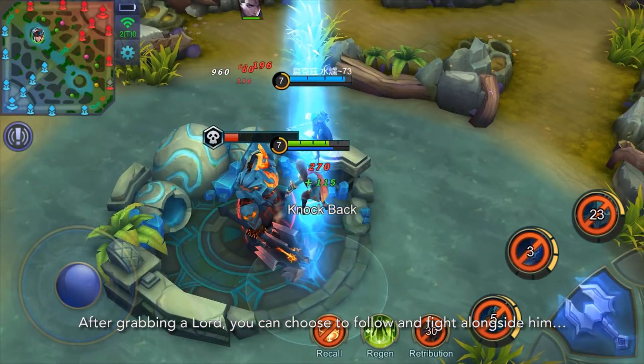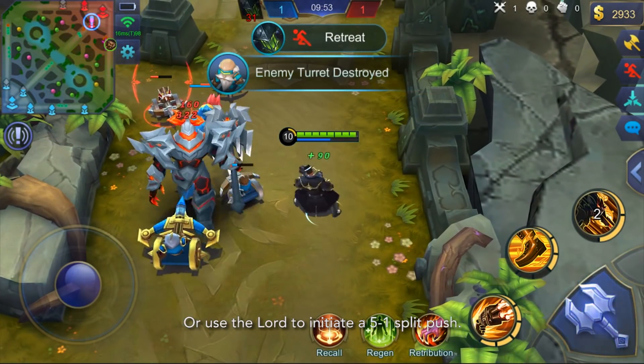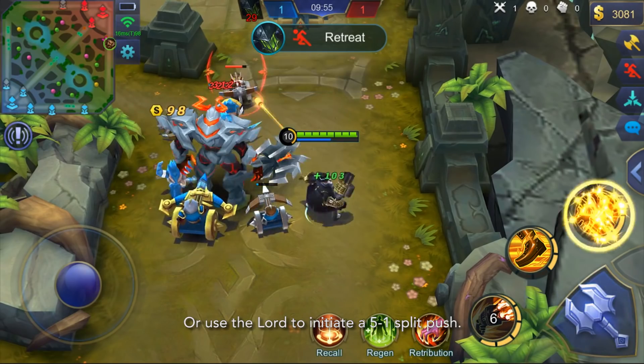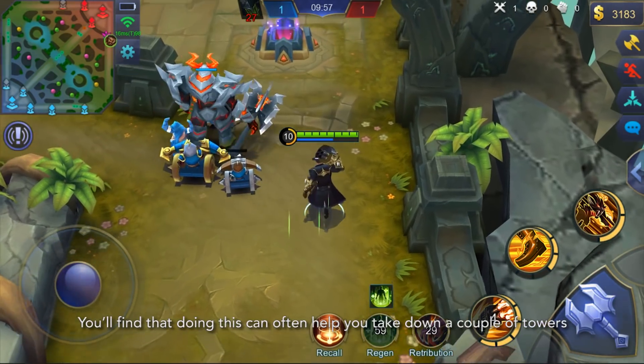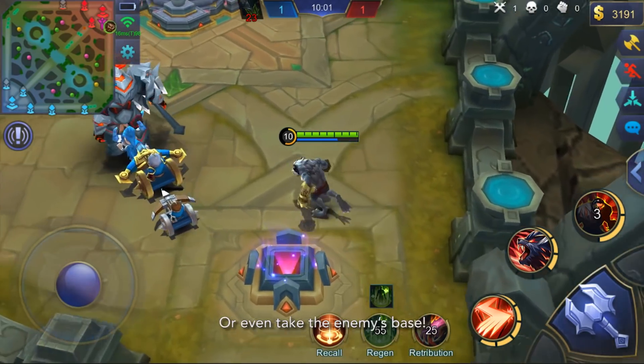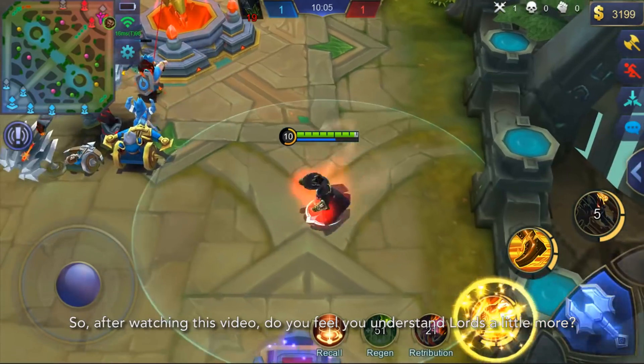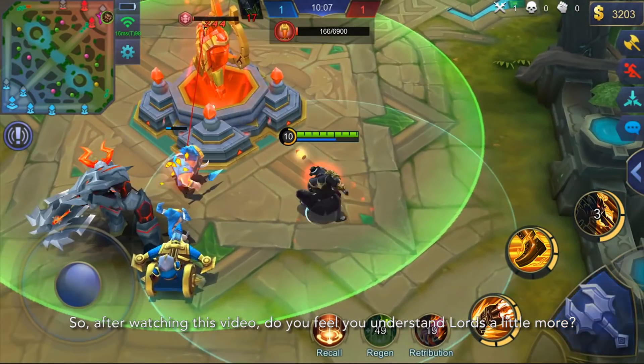After grabbing a Lorde, you can choose to fight alongside him or use the Lorde to initiate a 5-1 split push. You'll find that doing this often helps you take down a couple of towers or even the enemy base. So after watching this video, do you feel you understand Lorde a little more? Jump into a game and put your newfound techniques into practice.